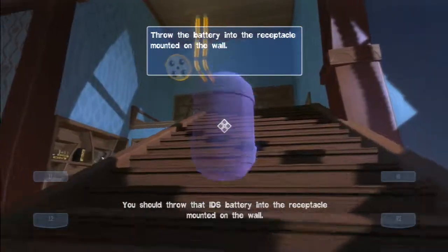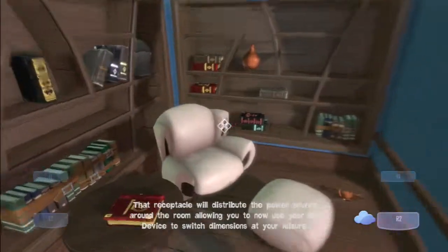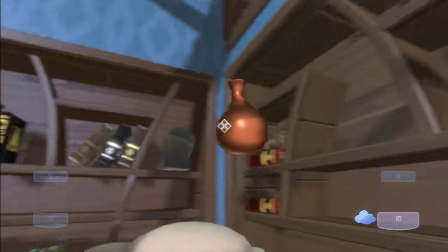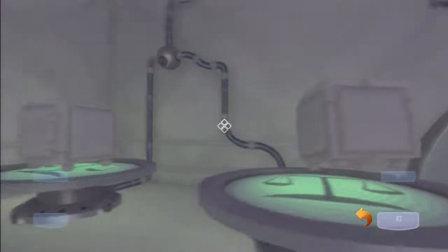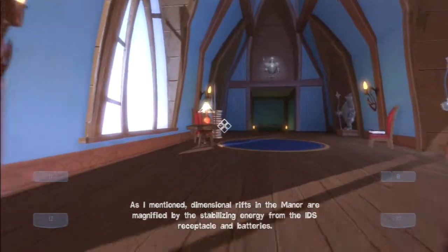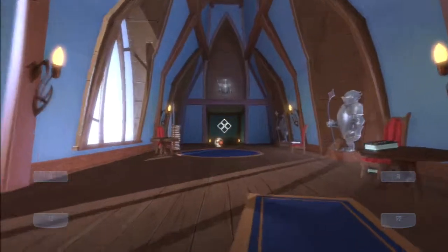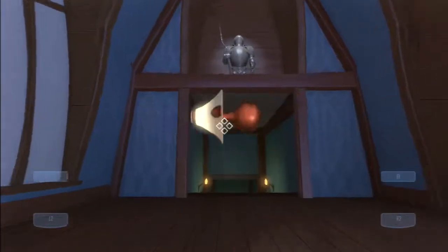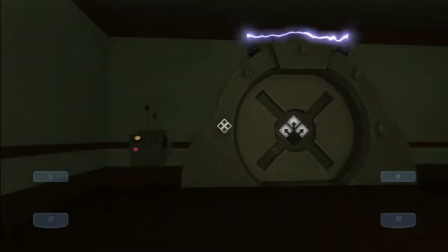You should throw that IBS battery into the receptacle mounted on the wall. That receptacle will distribute the power source around the room, allowing you to now use your IBS device to switch dimensions at your leisure. Like, seriously — how can a kid throw it that far? That's just unlogical. Dimensional rifts in the manor are magnified by the stabilizing energy from the IBS receptacle and batteries. Now the game just wants to break my logic — whatever. I'm done messing around, let's just continue.